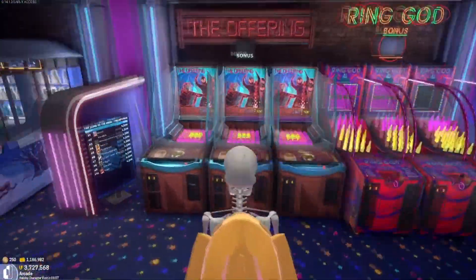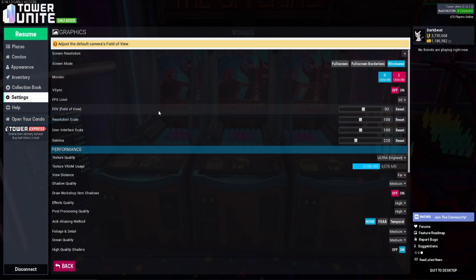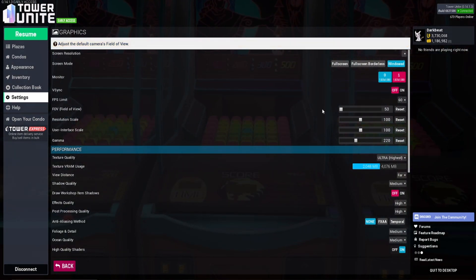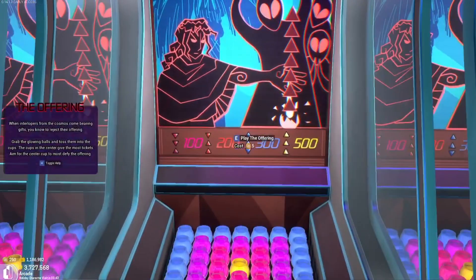We have one final thing to set up. Go into the Settings tab, go under Graphics, and change your Field of View all the way down to 50. That's what you need it to be in order for this to line up properly.